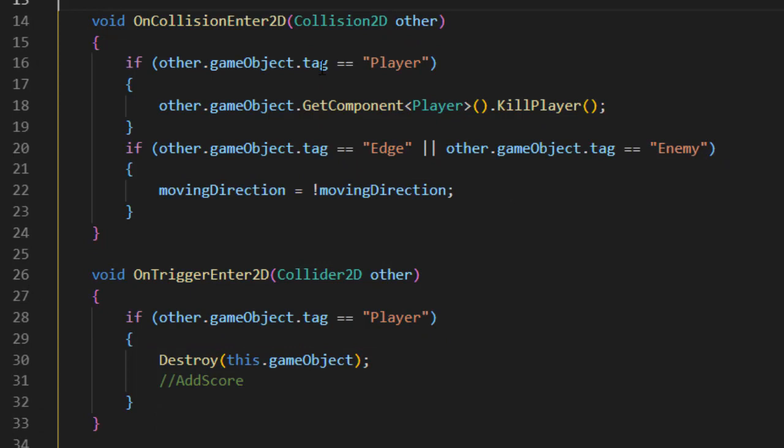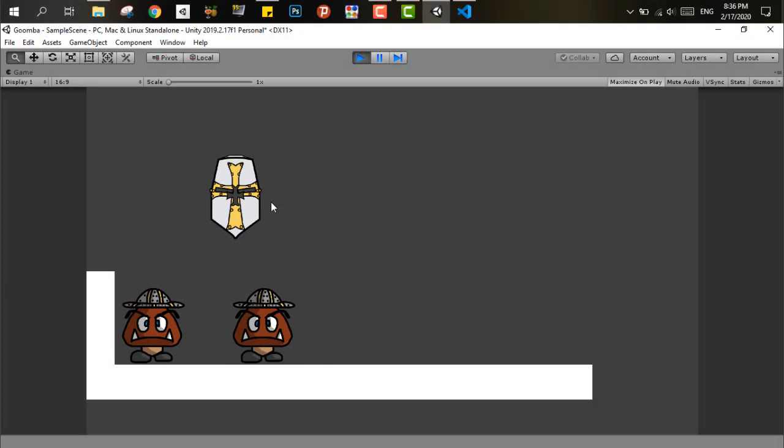We place the trigger collider above the Goomba's head. In Unity, the script simply uses OnTriggerEnter and OnCollisionEnter to detect the player. If the player enters the trigger collider from above, the Goomba dies. If the player enters the main collider from the side, the player dies.